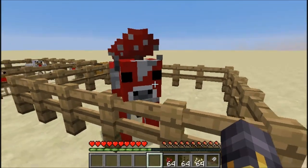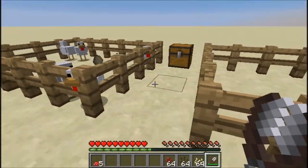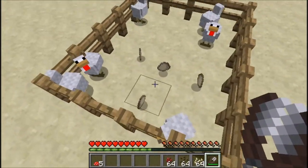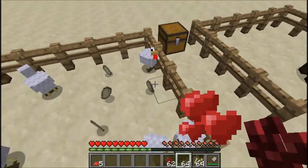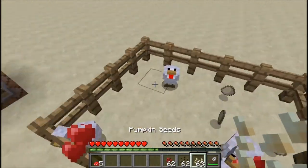If you have a mushroom but you don't like the look of the mushroom, just shear it and all the mushrooms will be gone. If you want to breed chickens but you don't have the necessary things to breed them, you could use nether wart, melon seeds, and pumpkin seeds.